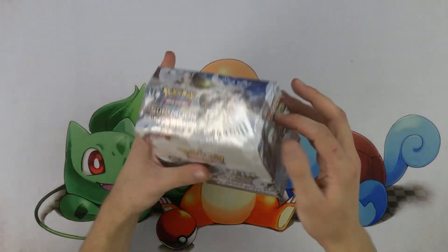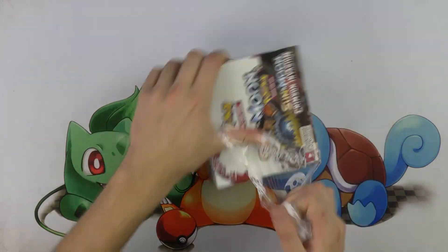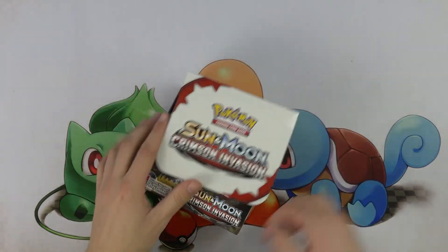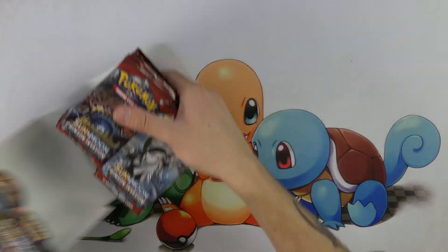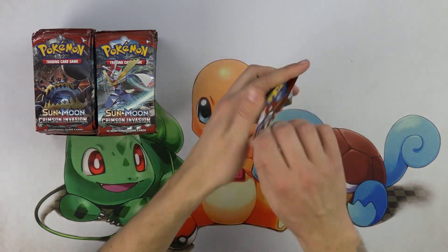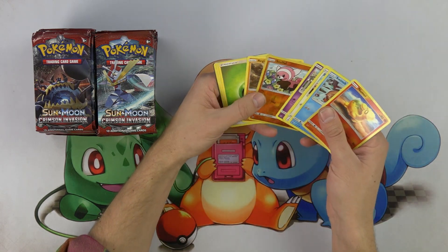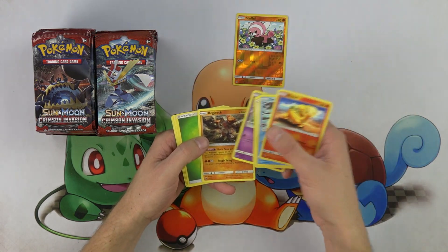Yo, what's up everybody? Andrew Mahone here. Gonna be cracking a box of Crimson Invasion — it's just what we got lying around right now. Super stoked about Ultra Prism, gonna be coming out soon here at the beginning of February. I was just looking up translations of those cards. I think there's a lot to be excited about in that set.